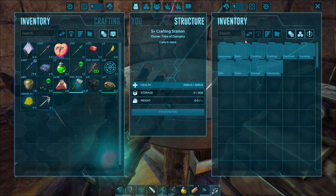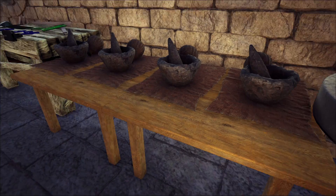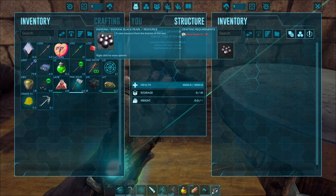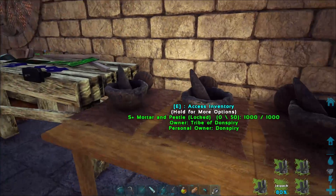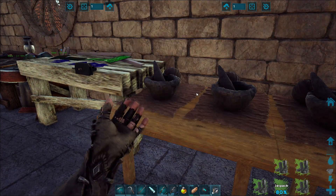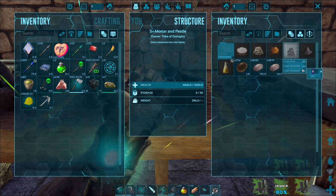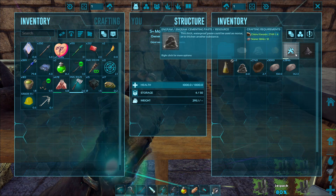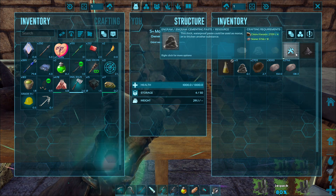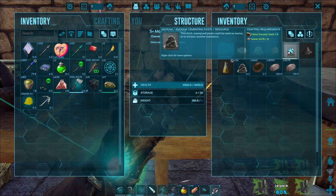This is the S-plus crafting station — it's like a smithy and can do anything that S-plus has. This is a pearl converter — if you have white pearls you can turn them into black pearls. And the other three are just regular mortar and pestles. One of them in theory has everything it needs to make some cementing paste, but I don't know why it stops.